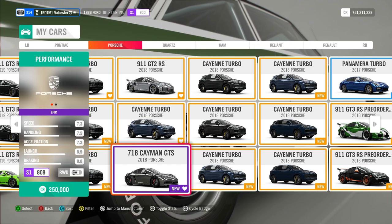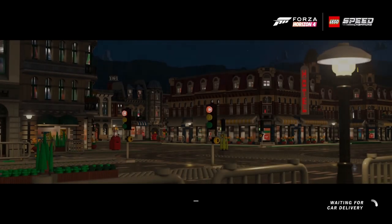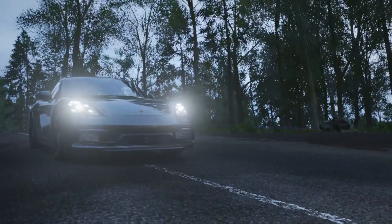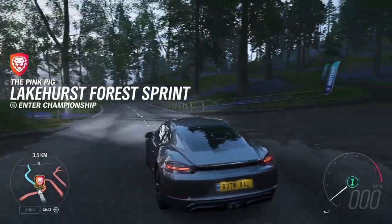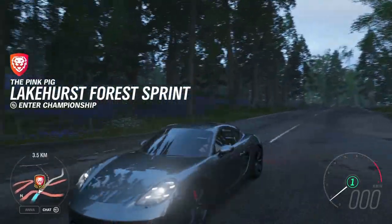The car that we win from the trail is the 2018 Porsche 718 Cayman GTS. I'll have to look into this car to see if it's also good to tune. That's the car you win from the trail.